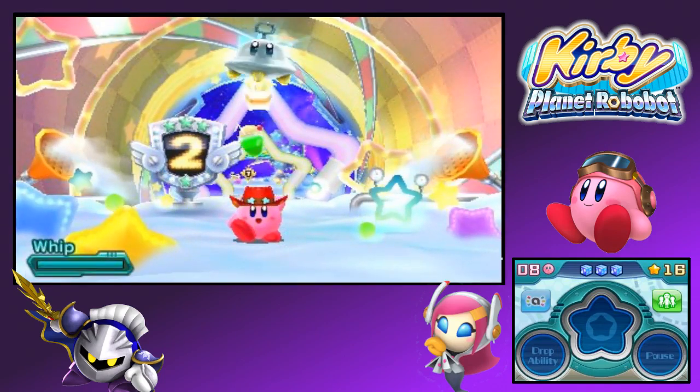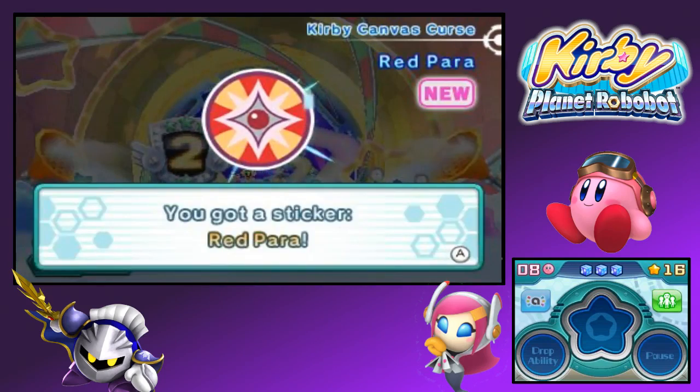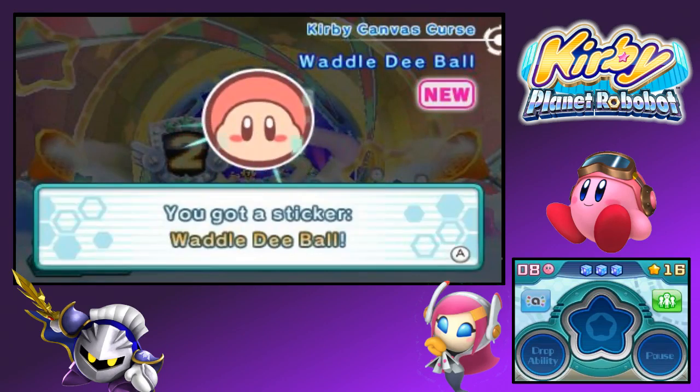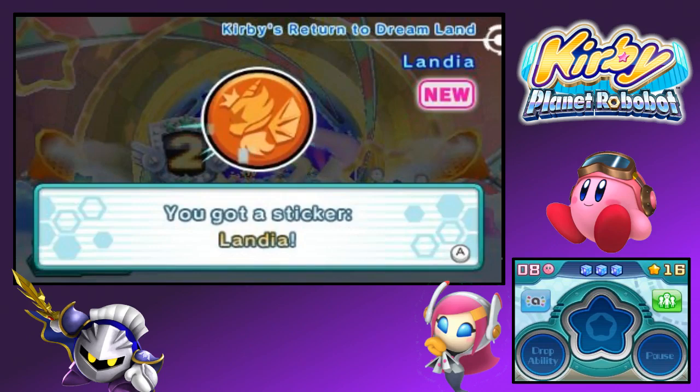And with that, ladies and gentlemen, we got it — another one successfully conquered! We have Red Para from Kirby Canvas Curse. Another sticker from Kirby Canvas Curse — I really didn't like Canvas Curse all that much, didn't really have anything much to do with Kirby, but I guess some people enjoyed it. I can't really say bad things about it, it just wasn't one I enjoyed. So we got Waddle Dee Ball, and Landia from Kirby's Return to Dream Land — cool.